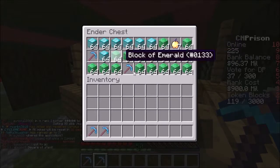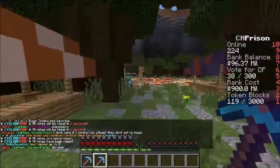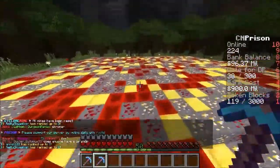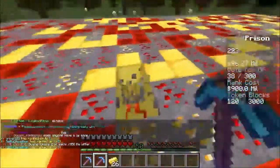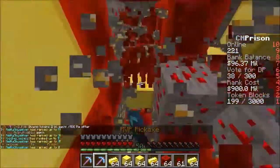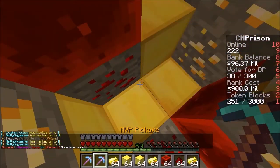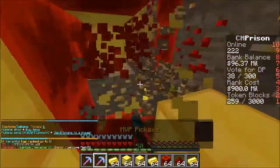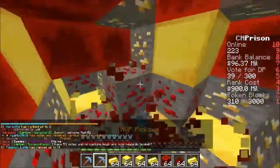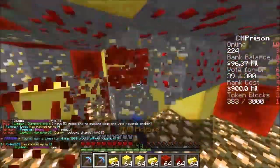Oh cool, thank God. I have all this because my inventory was just filling up like crazy. I'm not there yet so I'm just working on it. But this MVP pick is really helpful. We need 900 mil. Let's do tokens — I got 3,000 blocks and it gave me a token. Now I have 6. With this MVP pick I can mine a whole lot of blocks real quick.